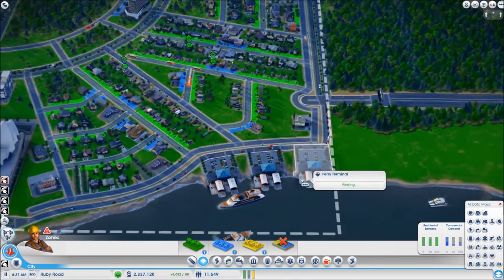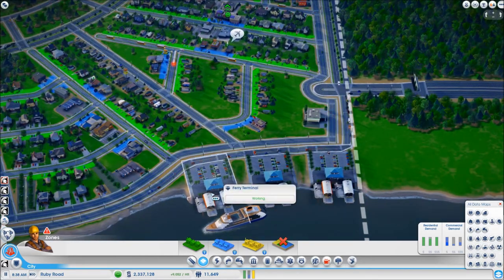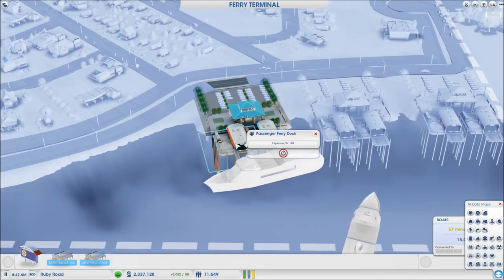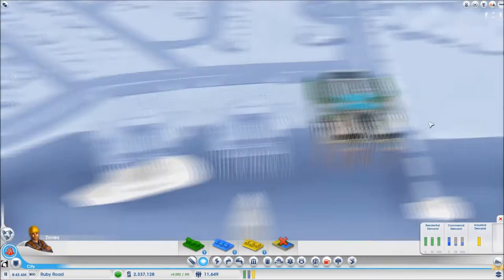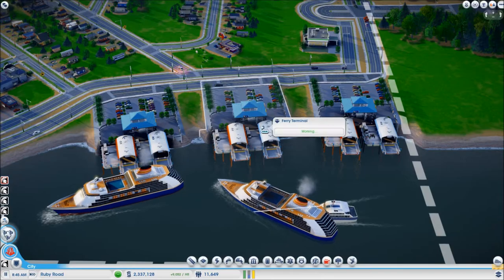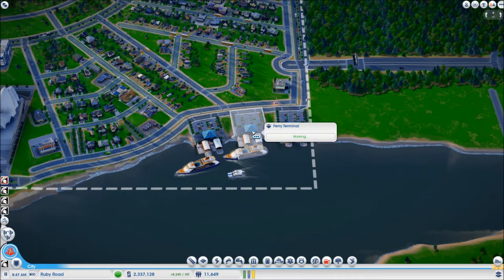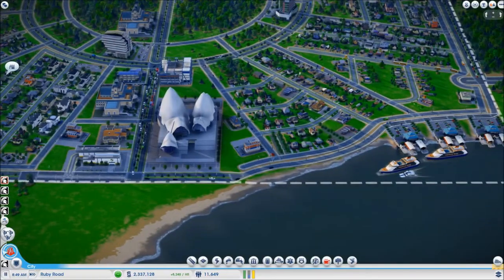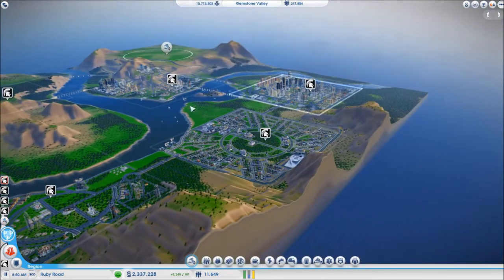My tourists are coming in from these three ferry terminals. Each one has been upgraded with a cruise ship dock, while the passenger ferry dock has been turned off for two of them and is only operational on one. This is because my workers are commuting in by the passenger ferry dock from my second and my first city.